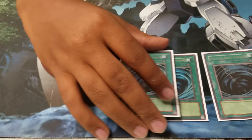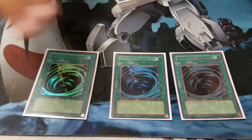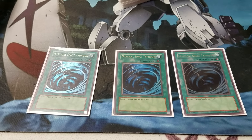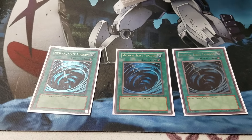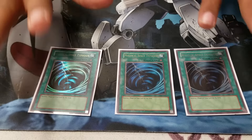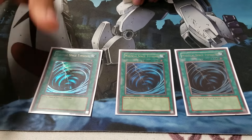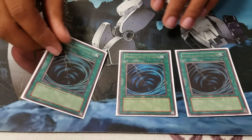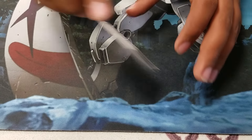Another spell I play three of is MST. The reason why I don't play Twin Twisters is because you really don't want to ditch anything in this deck. When it comes to this, you just want to play MST. You don't want to ditch anything unless you're ditching Core, but a lot of times you won't see them in hand — you really just want to normal summon them.